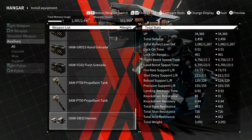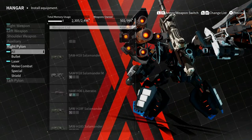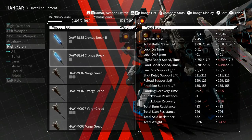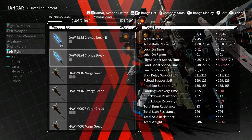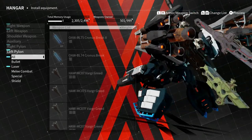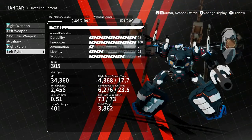So this is the heaviest shoulder weapon in the game. For the heaviest auxiliary weapon, I've got Herms, so I get my speed back a bit. And for pylons, of course it would be the Chrono Breaks — only thing is I wouldn't be able to use those. Now let's check out my weight: 3,862 pounds, bro.